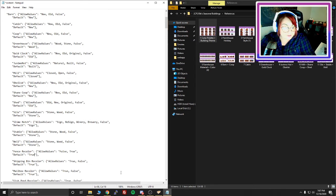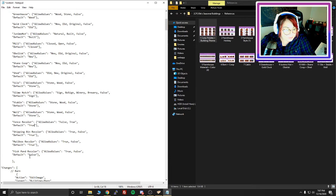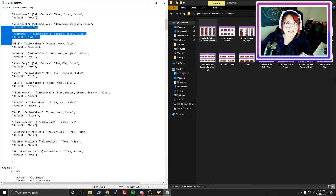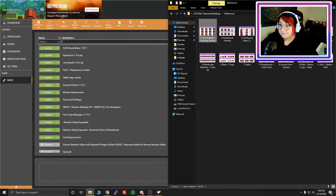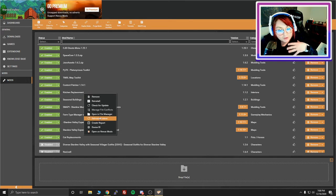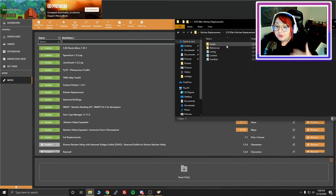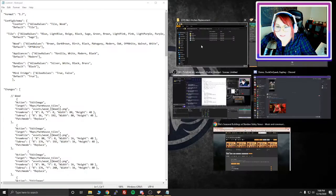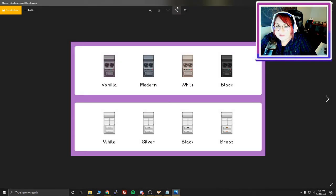Some options don't have reference photos, which I felt was a bit odd — for example, the slime hutch and fence recoloring. Let's set fence recoloring to true because I don't know what that does, and let's also set fish pond recoloring to true and see what it does. Please do not forget to save your work — save it multiple times to make sure. Now let's go over to the kitchen appliances mod. In Vortex we go to the kitchen replacement mod, open in file manager.